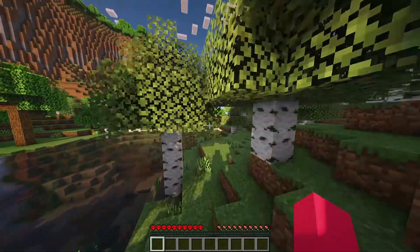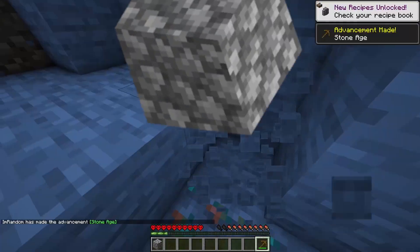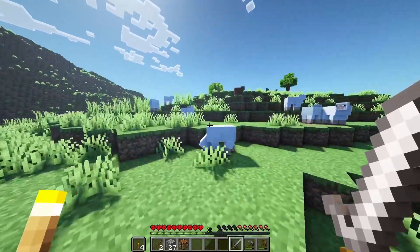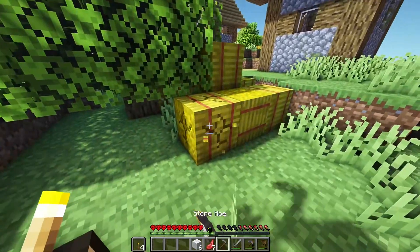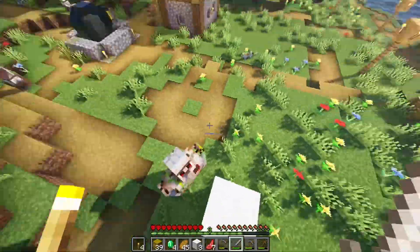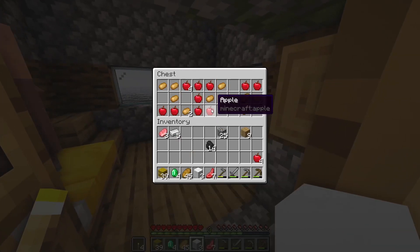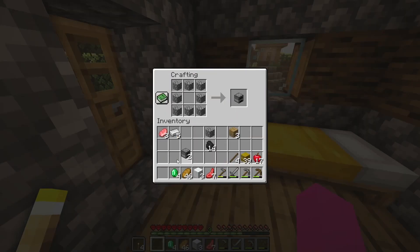Day one. Let's start with the basics real quick. I'm sorry sheep, but I need food. Now that the basics are out of the way, it's time to steal from this village and kill this iron golem. Now that night time is approaching, I need a shelter to keep me warm for the night. So I think I will just steal — I mean rent — a home from the village. This one will do just fine. Now let's cook the meat.